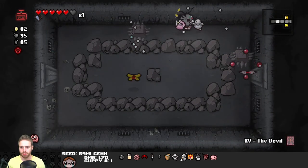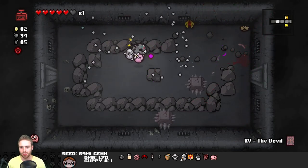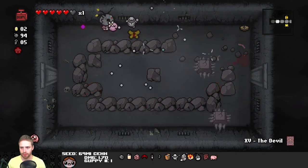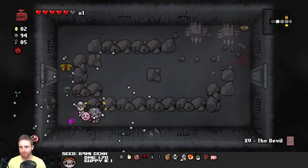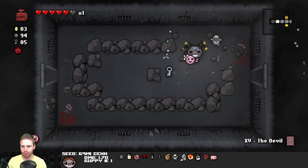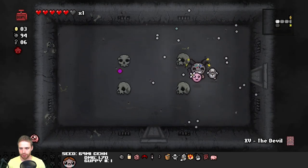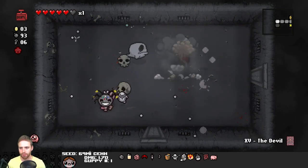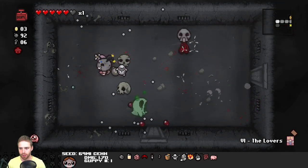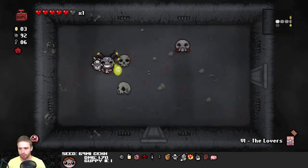Boss room! I tried to bomb my way out of that situation but it didn't really work because those were homing spikes that were closing in on my little face. I thought maybe that explosion would blow them backwards. I'm not exactly sure what even happened - it blew me into one of the spikes or something. As far as I know, that's just unavoidable damage. Lover's card - which might be immediately useful.